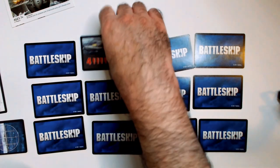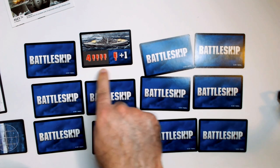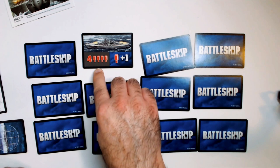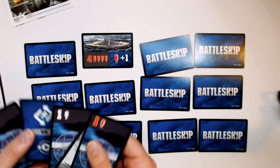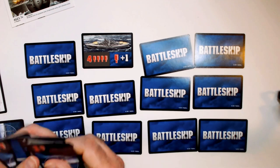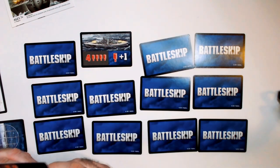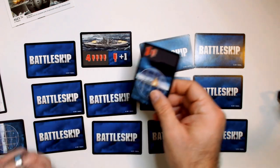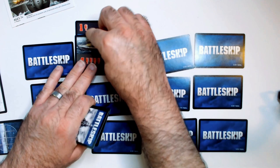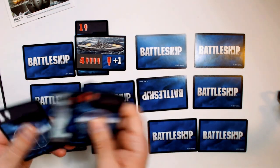Once you have a card revealed, the number shown is how much damage it needs to sink. This Destroyer needs four red pegs. On your turn you might have red peg cards, a shield, and a special. To start destroying their ship, you play a red peg card and place it under the ship card to show one damage. At the end of your turn you draw back up to five cards.